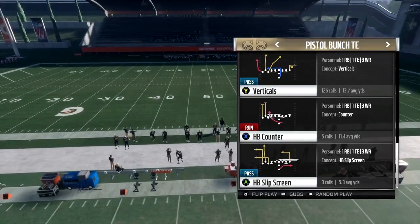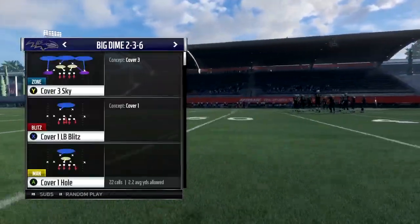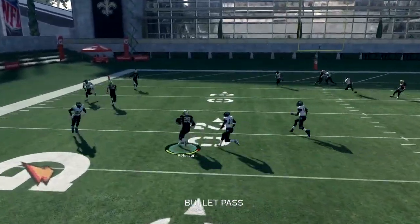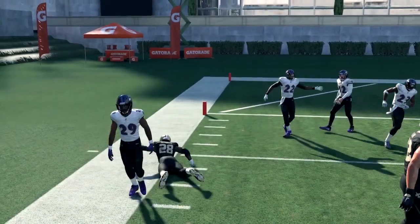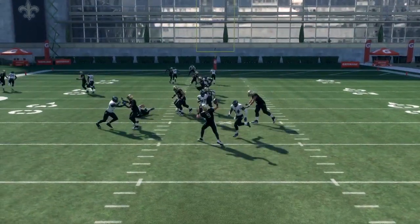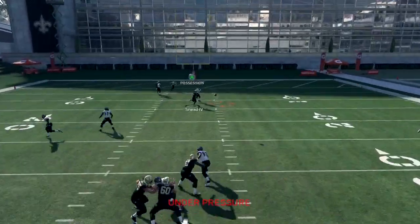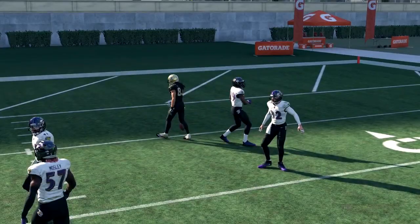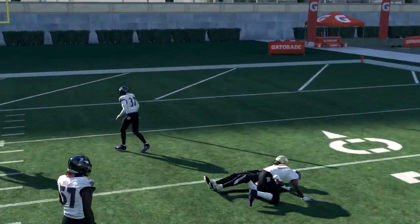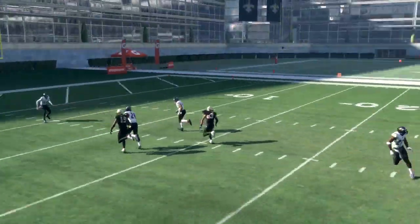The next passing play we're going to go over is Verticals, one of the best passing plays in the game. The only adjustment I make on this play is sometimes I slant my tight end and then just run it normally. The routes work perfectly with one another. The running back is on a delay route, which allows him to get some separation against man coverage and underneath zone coverages. The crossing route that B is on is very effective but requires a receiver with high route running.